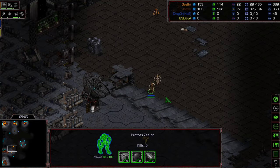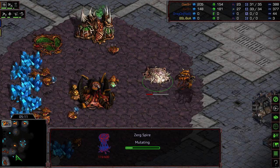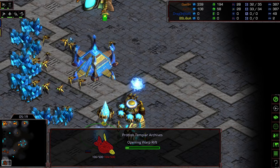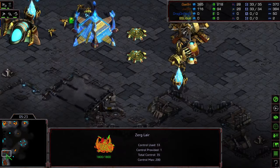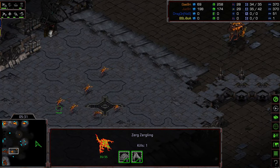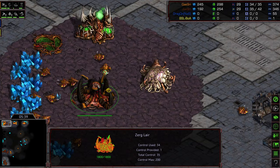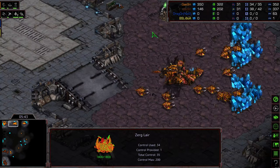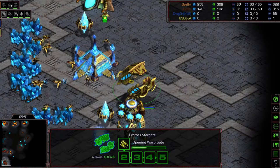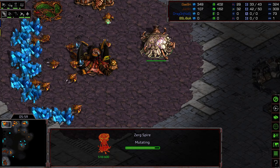Crossy is doing an incredible job denying all this scouting information. Two Zealots moving forward to engage these Zerglings. It is going to be three-hatch Mutalisk — Spire is down. Citadel before Stargate, and now a Templar Archives as well. This is going to be a lot of Mutalisks very rapidly. By the time the initial Corsair gets up and gets scouting information, there's already going to be Mutalisks effectively up in the air.